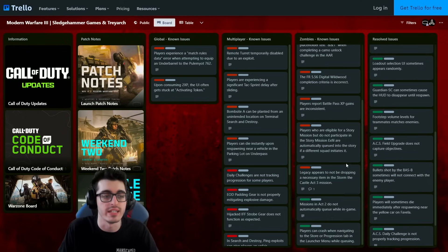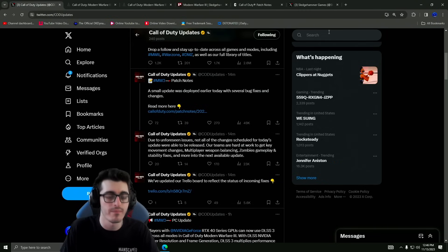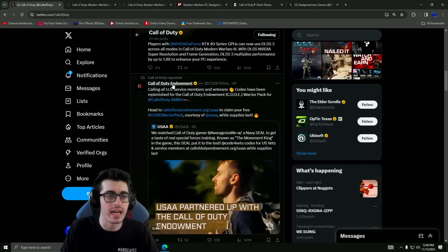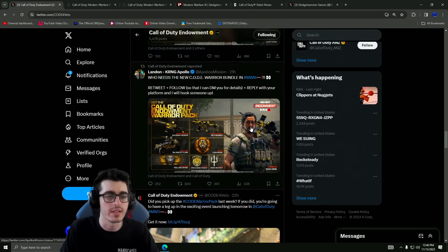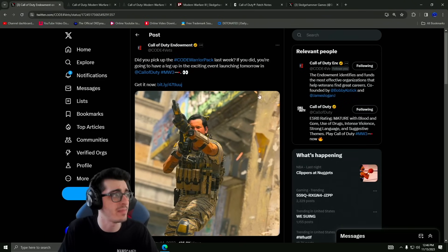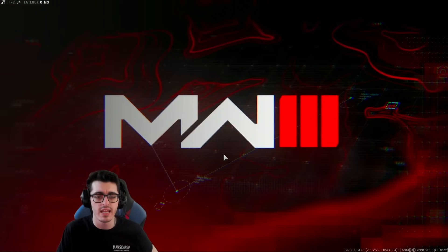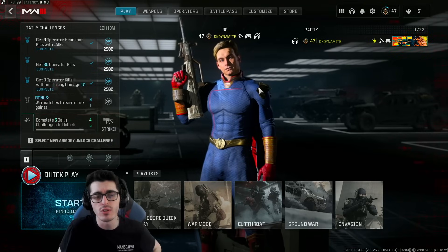That's just about it for all of our patch notes. Double-checking the Call of Duty Twitter for any other announcements — for some reason the Call of Duty Endowment event has not gone live even though yesterday it was confirmed it was going live. As this video goes up I'm sure it will go live in the next 14 minutes or so, coming out at 12 o'clock central — maybe they pushed it to 1 o'clock central, daylight savings might have screwed them up. There doesn't seem to be a playlist update at all, maybe they'll drop one in the next couple of days. That is about it — those are our first major set of patch notes following the first week of launch.